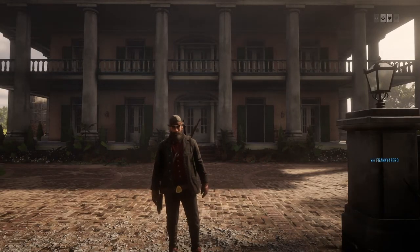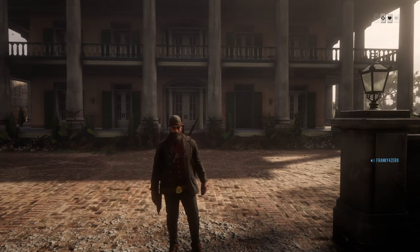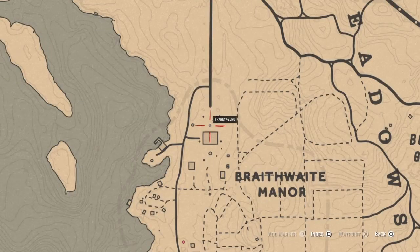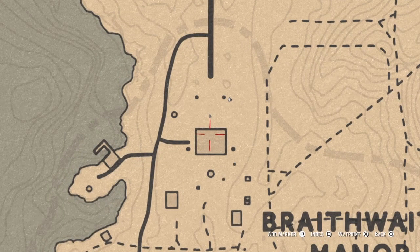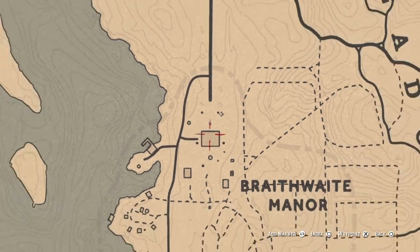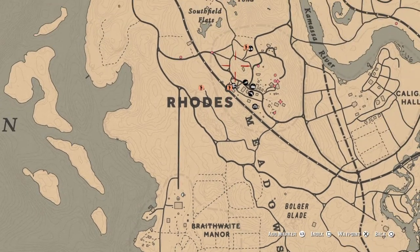Hey guys, Frankie four zero back with another Red Dead Redemption video. Today I'm going to show you an unlimited money glitch that involves unlimited jewelry spawn. I didn't find this glitch myself — I found it somewhere else and wanted to test it out. I did some trials to see about how much you can make doing it. It's at Braithwaite Manor, right next to Rhodes.